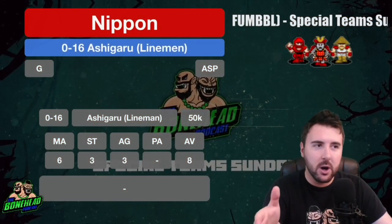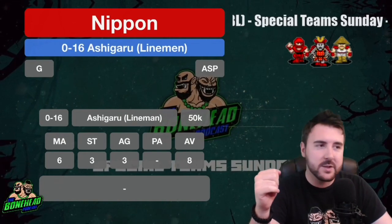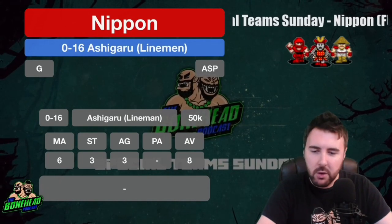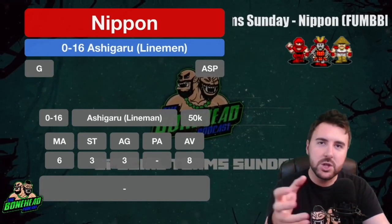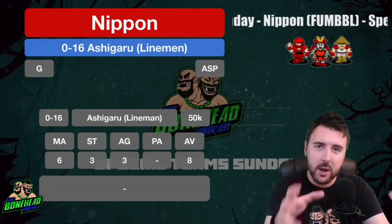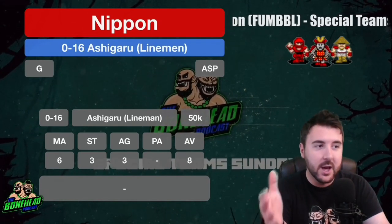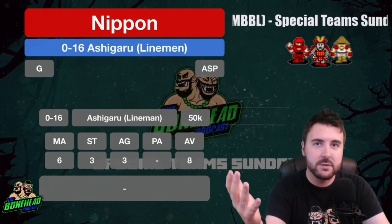Starting with the linemen — the Ashigaru. You'll recognise the cost and the skill set: General access on normal, Agility/Strength/Passing on secondary. 50k a piece, Movement 6, Strength 3, Agility 3, Armour 8, no skills. These guys are Human Linemen. The Nippon team is a great example of what you can do by tweaking a couple of positionals. These guys are straight-up Human Linemen — nothing great, nothing bad, but a solid baseline at a good cost.